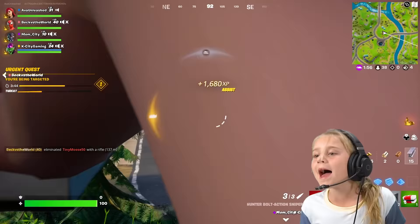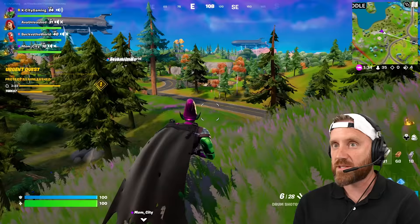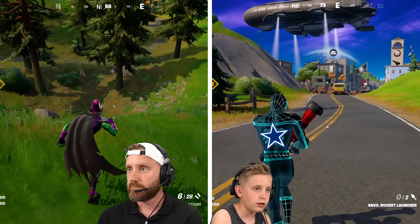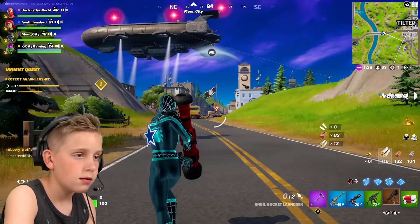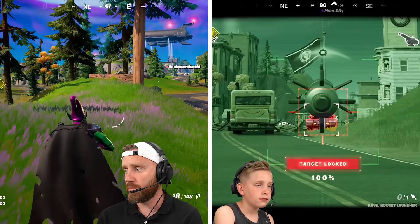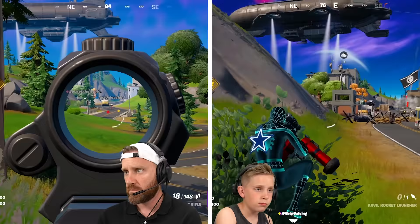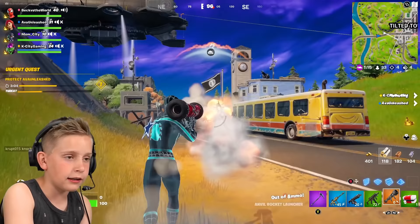Urgent quest: protect Ava! She has a bounty on her head! Where are they? That was scary. We need to go find them. Do you need any shield? I have zero shield. Here you go. For the grand finale, let's get safe.